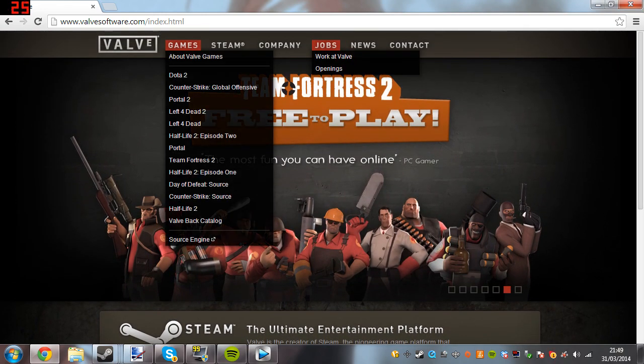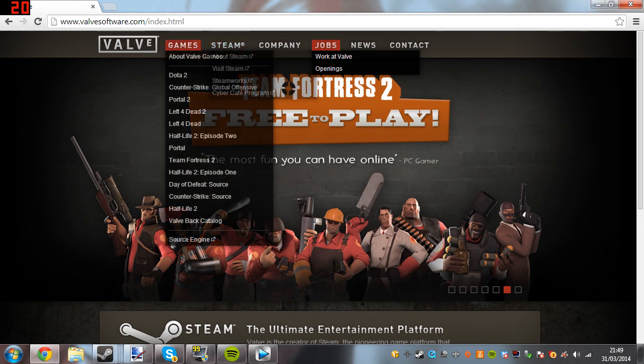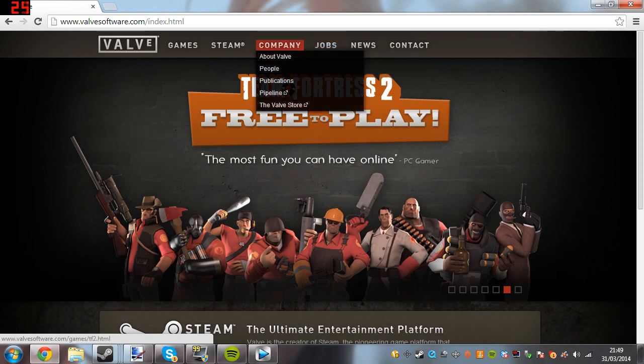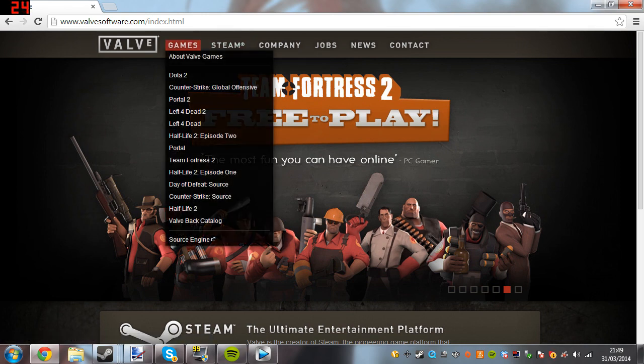Just go to the Valve website, which is valvesoftware.com slash intext, or just valvesoftware.com. Some of you who are familiar with Valve might know that they like to slip in a little thing where you click on an image in a certain area and it will do a certain thing — it will notify you of certain stuff. They've done that with small items, like TF2 items, but this is the biggest one they've done so far.